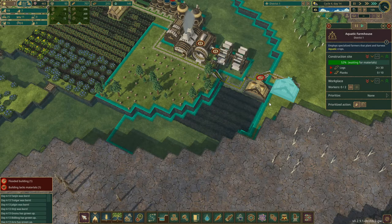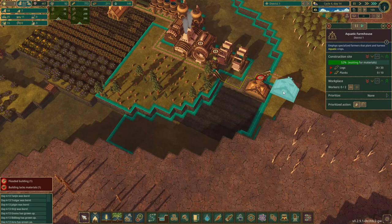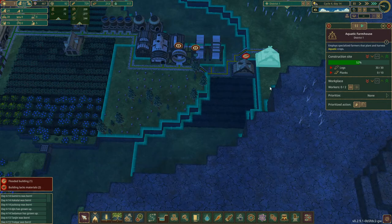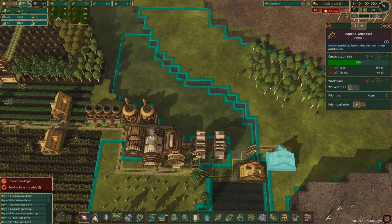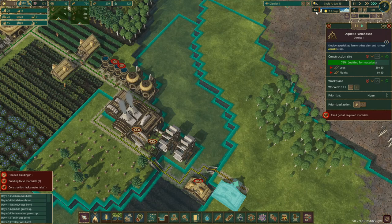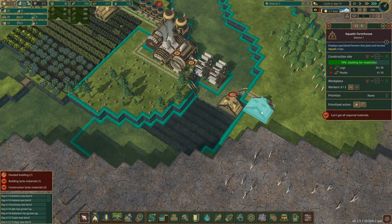This one we wanted to be spatterdock. We're almost done with this — we just need the planks. Looks like more babies have grown up. And it does appear that we've got a drought coming in two days. It'd be nice to get this done so we can start some of that.